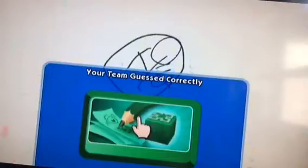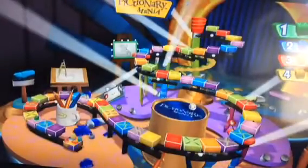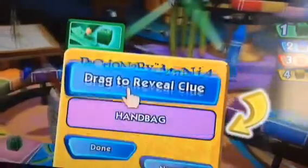Nice guesswork, green team. Well, I guess it looks like that. All right, it's time to roll the die and take another turn. Three. Okay, this is easy. Ten squares — no peeking. The picture is green. Green team, look away.